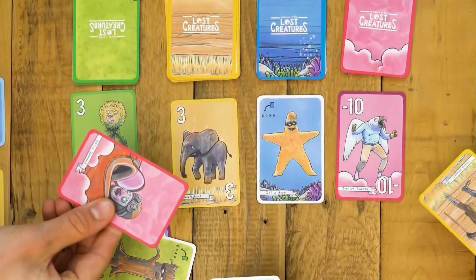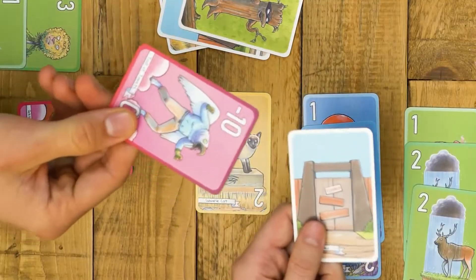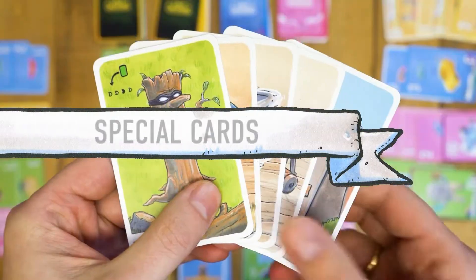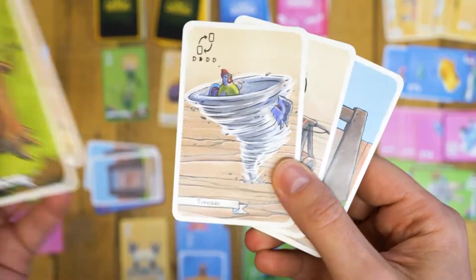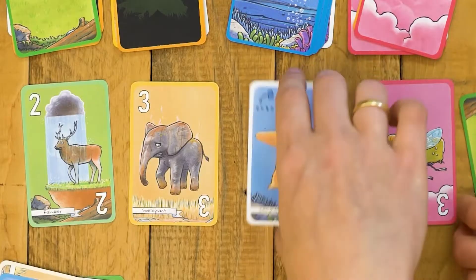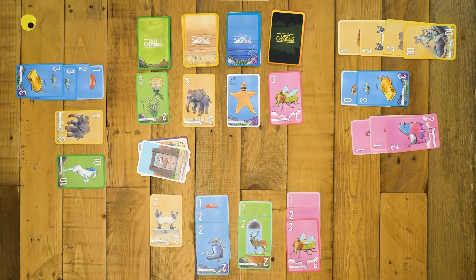If you catch a troll, you can place it in any open park. Special cards with a white border can only be used once. You get them the same way you get creatures, but take them in your hand and play them instead of a hunter.